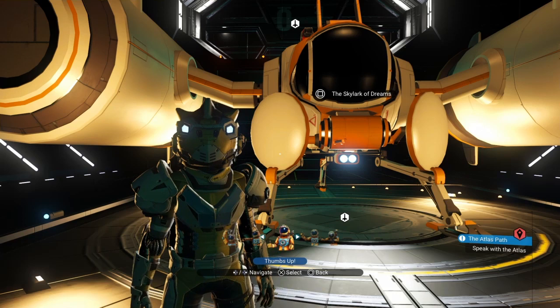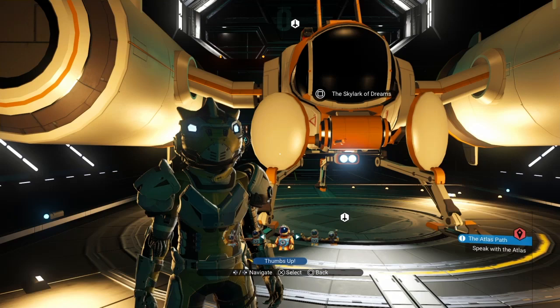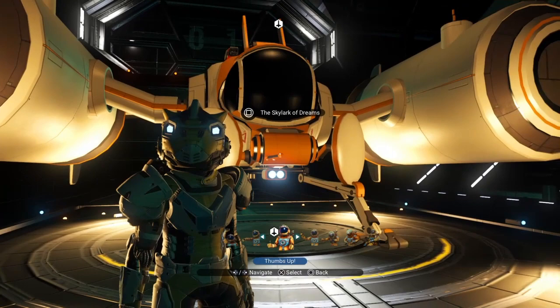That'd be a nice little ship perk - being able to jump to whichever universe. You wouldn't necessarily have had to have been there. If you've completed the game once you can get both of those items, and it'd be a good way of getting back to Euclid from whichever dimension you're in, or going to visit friends. A lot of people that like multiplayer might pick up an explorer just for that ability.